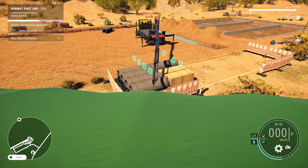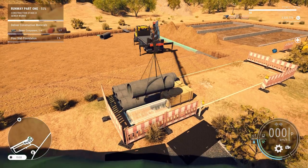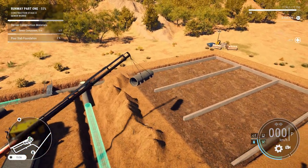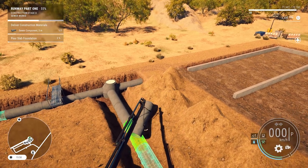We are 55 percent of the way done with the job. I hope to get up to at least 80 percent today. As we know in construction sims, sometimes the amount of work does not really coincide with the amount of percentage you got done on the job. But we'll just go on and get done what we get done.